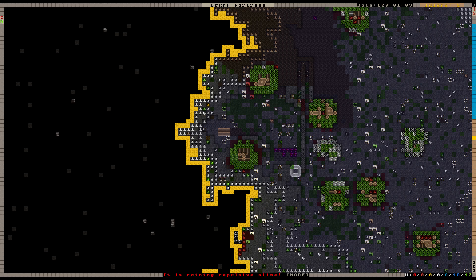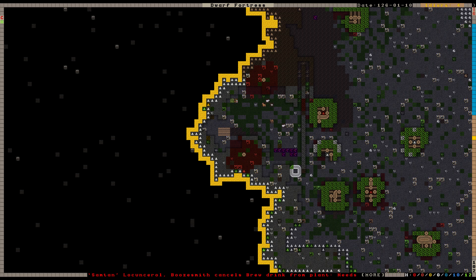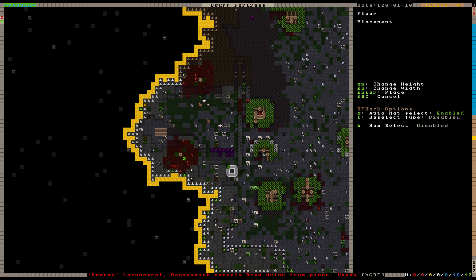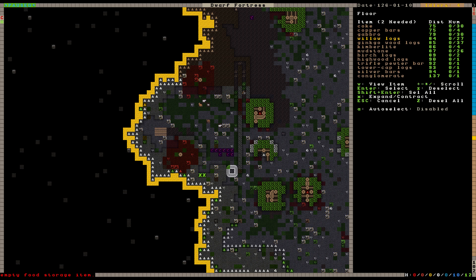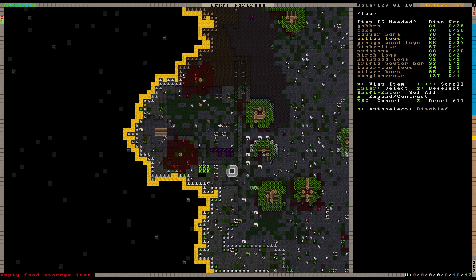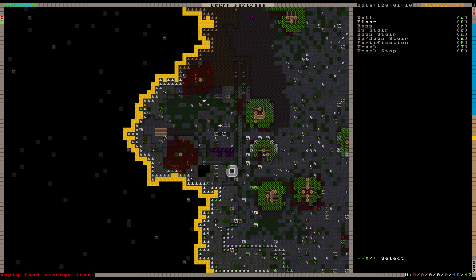We've got trees reaching up into the sky that I'm not too happy about. Let's build some construction flooring. Let's build this out first — we'll use wood, I think. There's not really any particular reason not to. We'll fill that out there as well. Now that is going to begin the process of being able to wall this whole section off and protect ourselves.